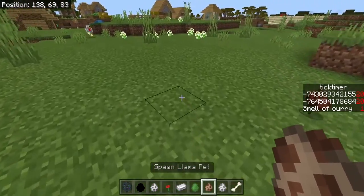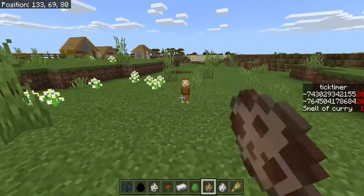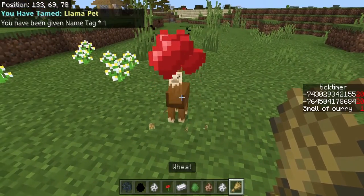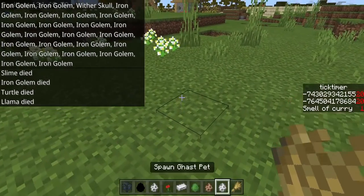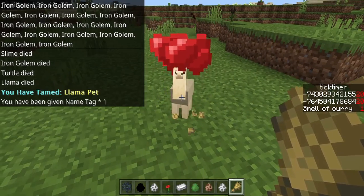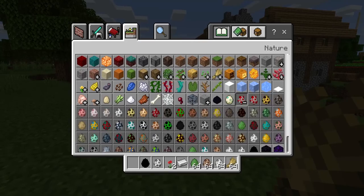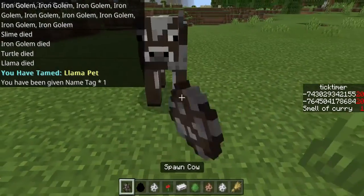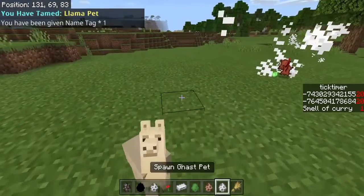And then we have the llama pet, which is one of my favorites. Llama pets are actually really cool — they have something different. They actually shoot projectiles, which is really really cool. Let me get a mob to attack — let's get it to attack this guy. And boom, see how it shoots? It's pretty slow right now.